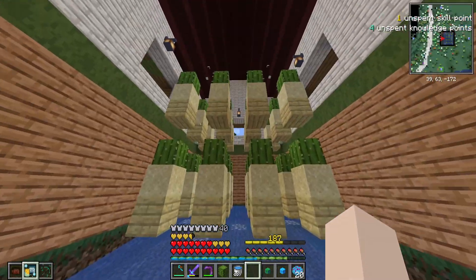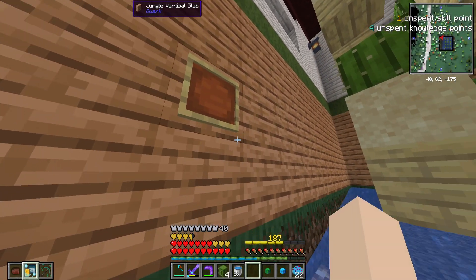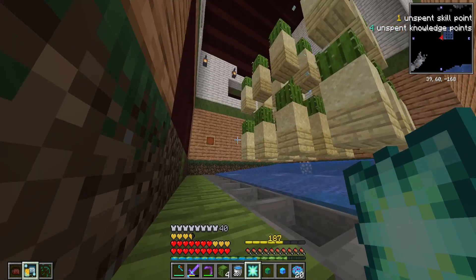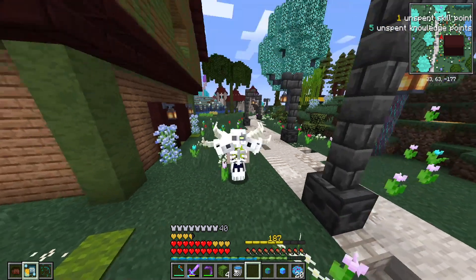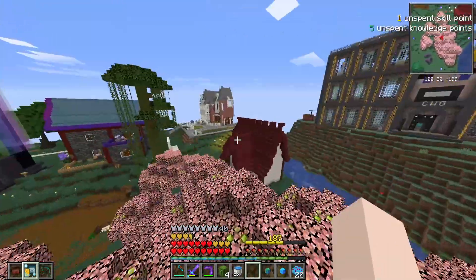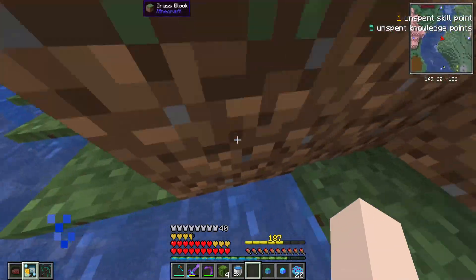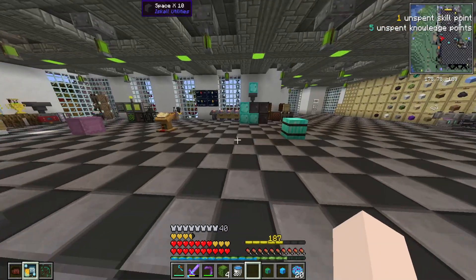Anyways, cactus farm — oh yep, right there. There's the final knowledge star that we got hidden from us. Oh did the hopper suck it up? Give me the knowledge star! There we go — the final knowledge star from the scavenger hunt. Shout out to Code for setting up that crazy scavenger hunt to help us get refined storage. We need to do something to help him out soon — let me know in the comments if you have any ideas of a good prank we can do for Code.